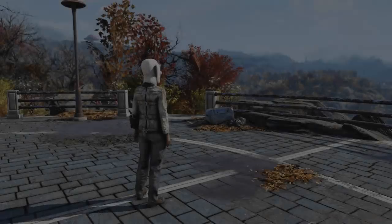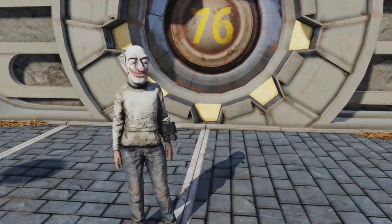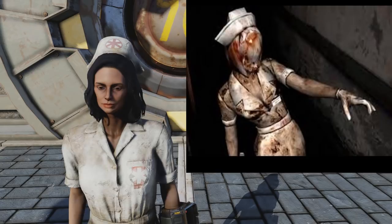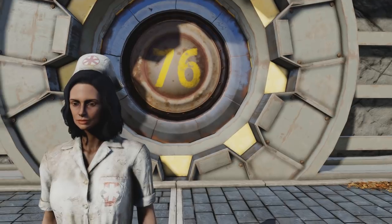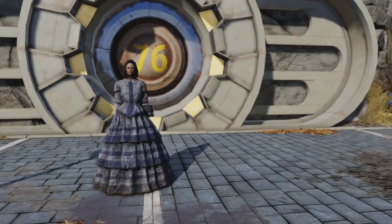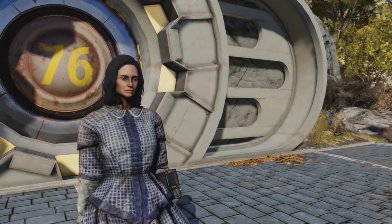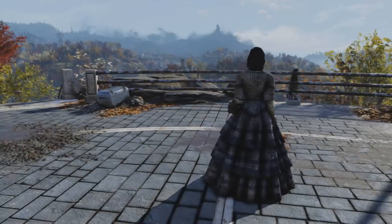That completes this outfit location guide for Fallout 76. This is what the mask and straitjacket looks like combined — keep in mind the mask can go great with a lot of other apparel too. And here is the asylum outfit — this kind of gives me the vibes of a nurse in Silent Hill. That's about wrapping up this Fallout 76 unique outfit location guide. Hopefully this video helped you out. If you found this enjoyable, consider leaving a like — that's always greatly appreciated. Maybe stick around and subscribe for more Fallout 76 content. Thanks for taking the time to watch and listen — until next time, peace.